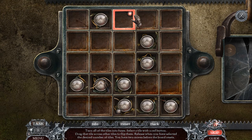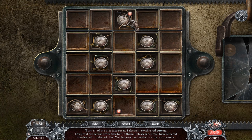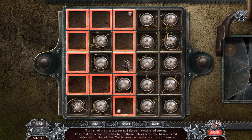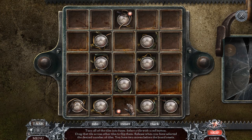Somehow this is not working. Turn all of the tiles into fuses — select a tile with a red button, drag that tile across other tiles to flip them. Wow, that was so close!